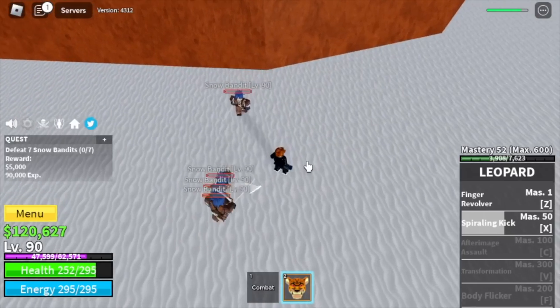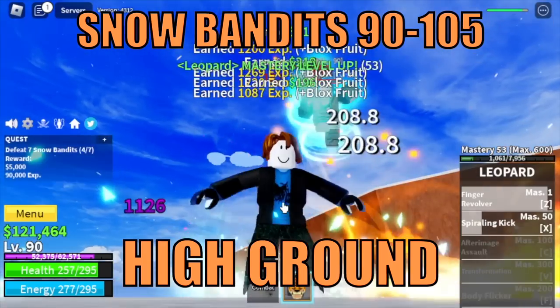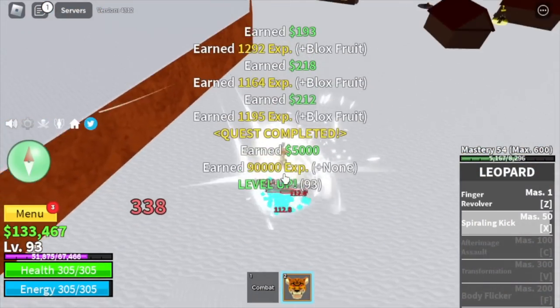Next island is the Frozen Village. First target is the Snow Bandits until you reach level 105. Tip for this boss: use the high ground to your advantage.